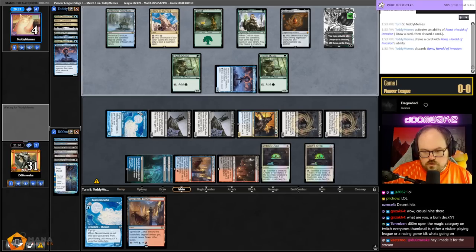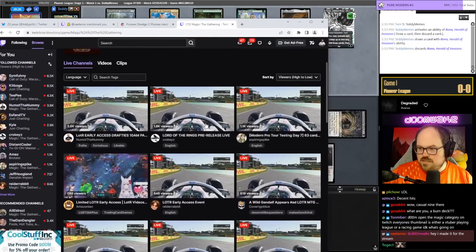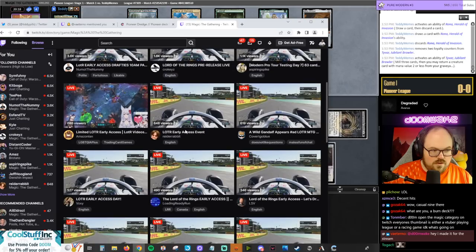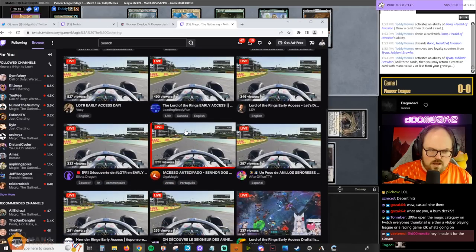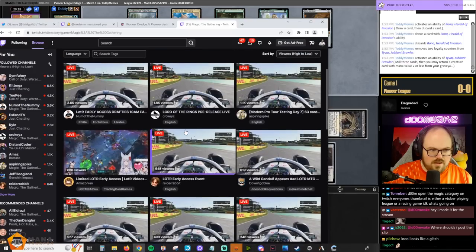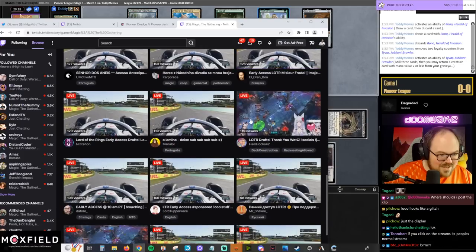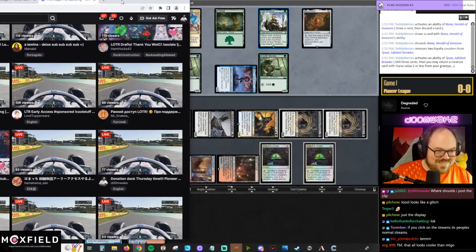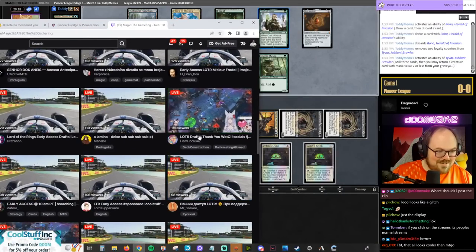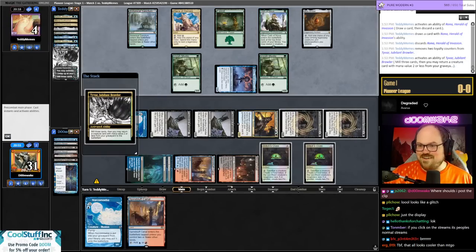If you do this you die — you can't do that, gotta trade off the Kinnan. They're at four and then we just do this and get back the Silver Smog Ghoul. We have them dead on our turn. Suddenly the Magic the Gathering category on Twitch is showing racing games — what the hell? Wait, am I on here? We're playing a racing game I didn't know about!